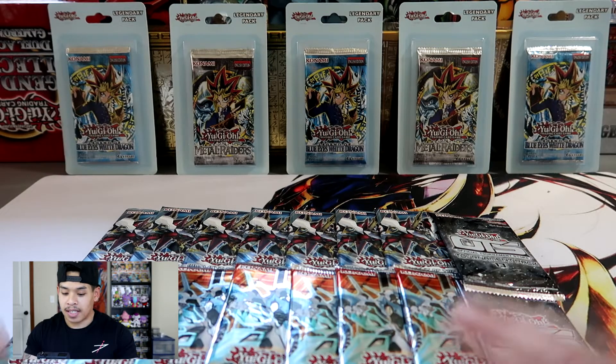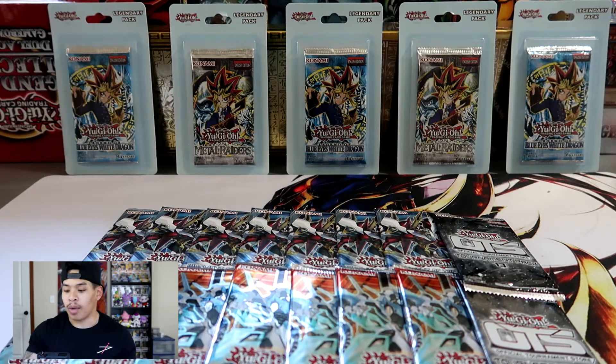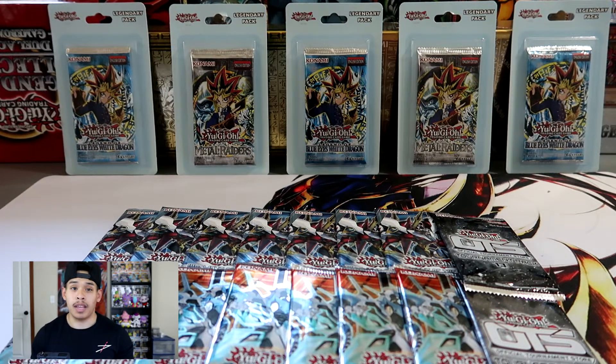Alright, here we go guys. We have seven booster packs from Cross Souls and seven booster packs from Judgment of the Light, and we also have two OTS packs to kickstart the video. I'm not 100% familiar with these sets but I have done my research. I know we can pull a ghost rare from both sets. The ghost rare in Judgment of Light is the Star Eater, and the ghost rare for Cross Souls is the Crystal Wing Synchro Dragon. There are also a bunch of ultimate rares we can possibly pull, so hopefully we can pull an ultimate rare — and hopefully that ghost rare.